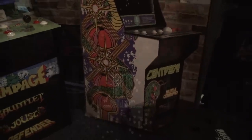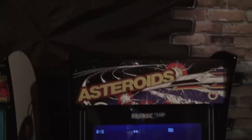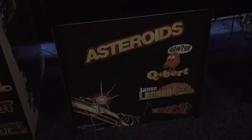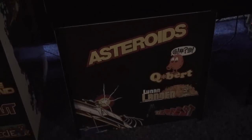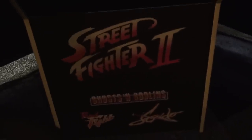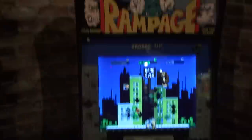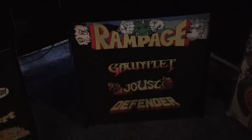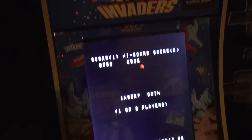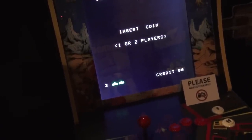On the Centipede cabinet you also get Millipede, Breakout, and Missile Command. On the Asteroids cabinet you can also play Q-Bert, Lunar Lander, and one of my favorites, Tempest. On the Street Fighter 2 cabinet you can also play Ghosts and Goblins, Final Fight, and Strider. There's a Rampage cabinet where you can also play Gauntlet, Joust, and Defender. There's also a Space Invaders cabinet, though I'm not sure what else it plays because I forgot to get the footage of the bottom of the cabinet.